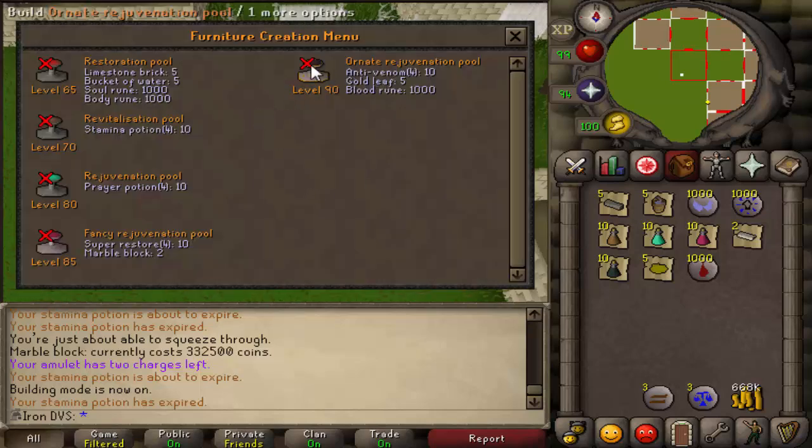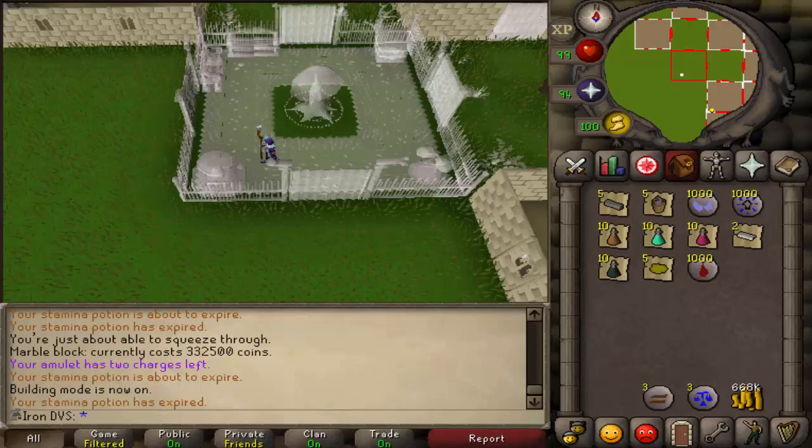The restoration pool recharges your special attack energy. The rejuvenation pool recharges special attack and run energy. The next tier recharges special attack, run energy, and prayer points. The fancy one restores special attack, run energy, prayer points, and reduced stats. The final one restores everything: special attack, run energy, prayer points, reduced stats, and hit points. I'm going to be doing this in 3 trips, so I'll see you guys back at the bank.